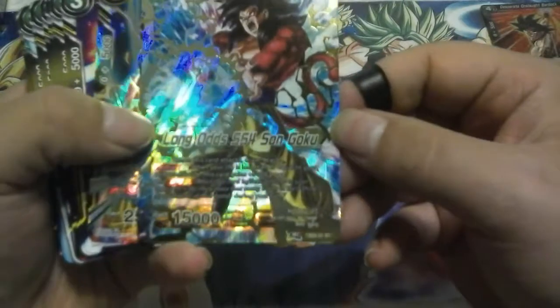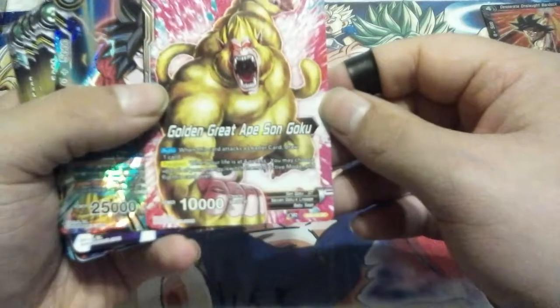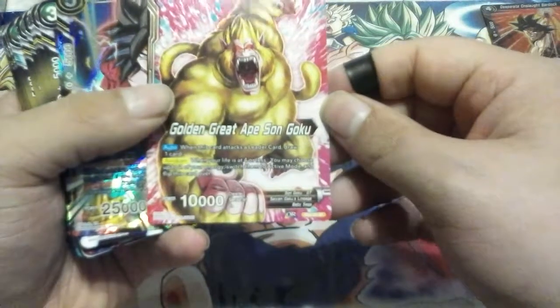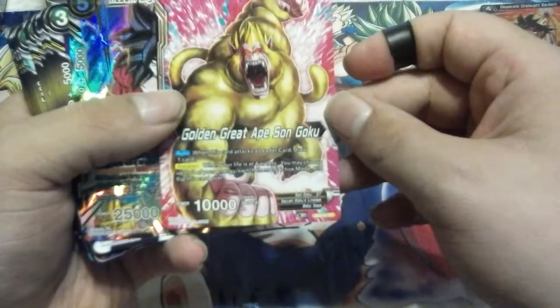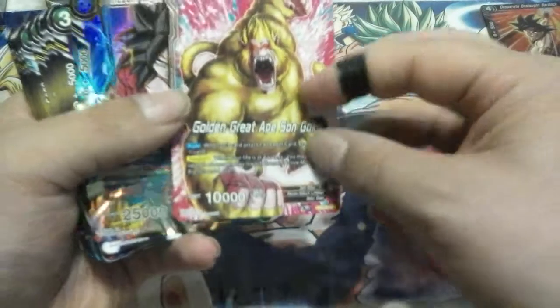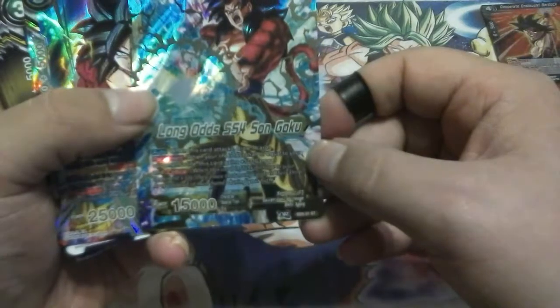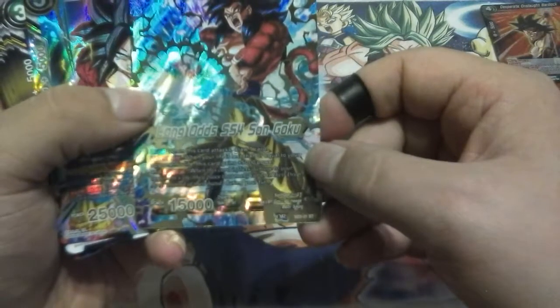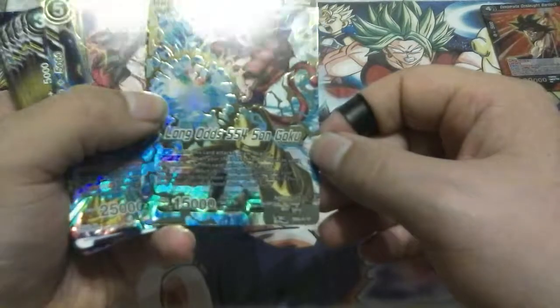Long odds — SS4 Son Goku. On his regular side, Golden Great Ape Son Goku: when he attacks a leader card, draw a card and awaken with 4 or less, and switch 2 of your energies to active. Then on his awaken side, attack to draw a card, and permanent: if your life is equal to or less than your opponent, he gains 5,000 and Critical.